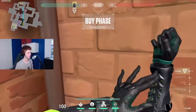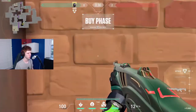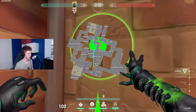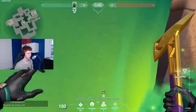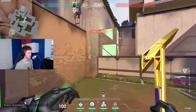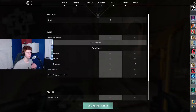On attack, if we have another smoker who can smoke the sites, I use my wall mid every round. Stand in this corner and aim just around head height - it does a wall from mid bottom all the way to tree. If you aim too high it goes over the arches and doesn't cover the bottom part of mid; too low and it won't reach tree. It gives a decent amount of mid control.